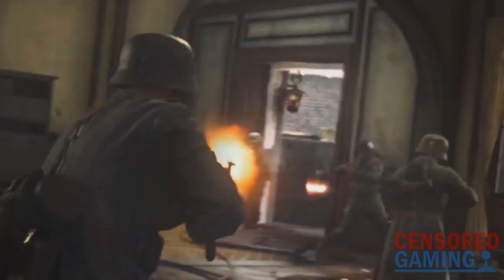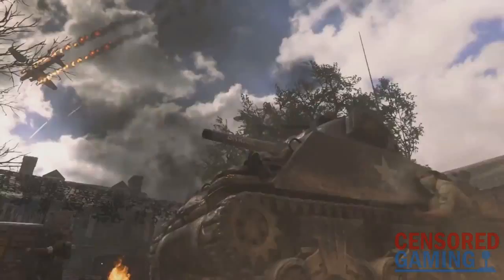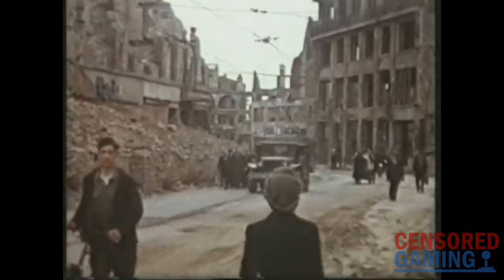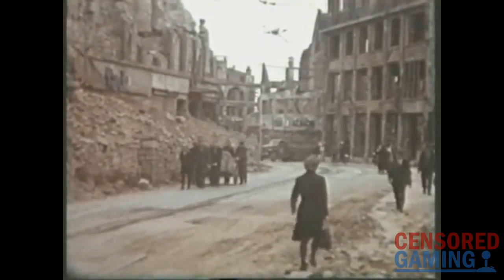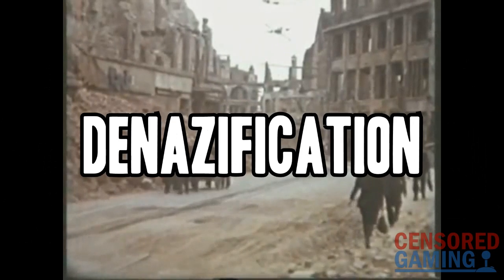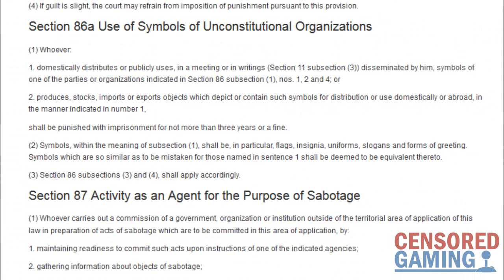This video will go into what exactly the issue is and why these symbols keep getting removed from games. Our story begins back in 1945 and post-war Germany. Following losing the war, the Allies started a process called denazification. This initiative set out to get rid of any remaining traces of Nazism in German society, with the intention of never allowing the atrocities of the war to happen again. One effect of this was the creation of Section 86A in the German Criminal Code, titled 'Use of Symbols of Unconstitutional Organizations.'